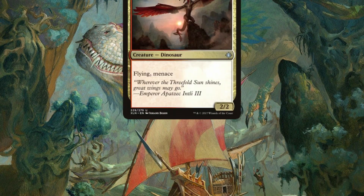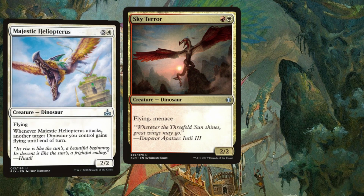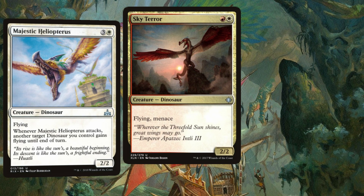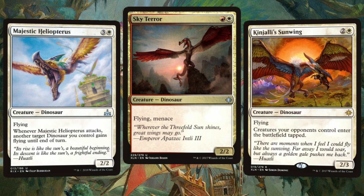Moving right along, we take off with Sky Terror — a 2/2 with Flying and Menace — followed closely by Majestic Heliopterus, another 2/2 that can carry another target attacking dinosaur across enemy lines by giving it Flying. And our last winged warrior is Kinjali's Sunwing, a nice prehistoric way to force your opponent's creatures to enter the battlefield tapped.